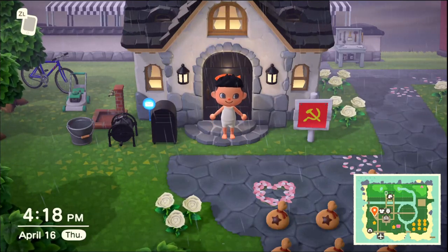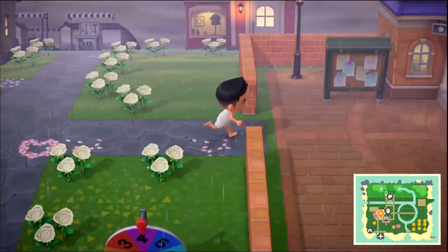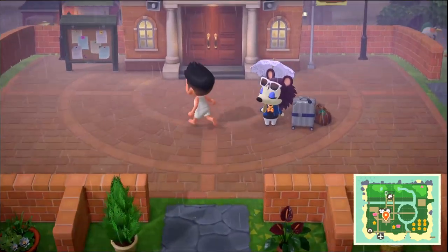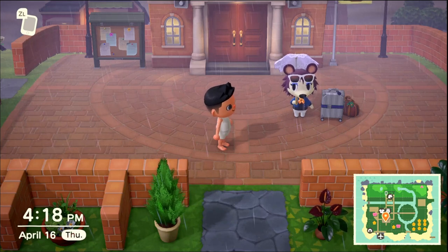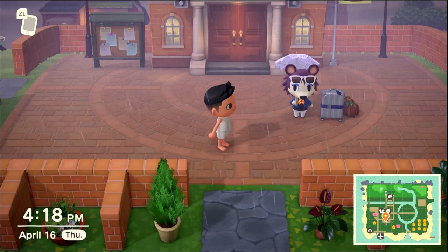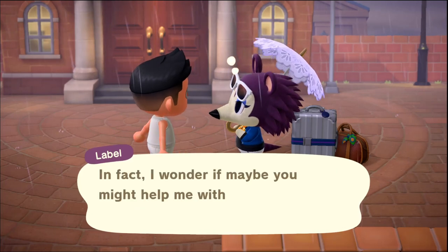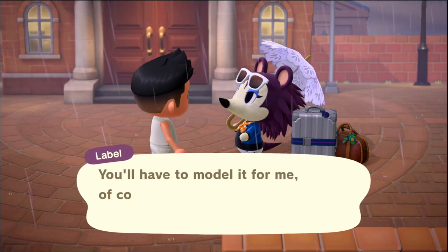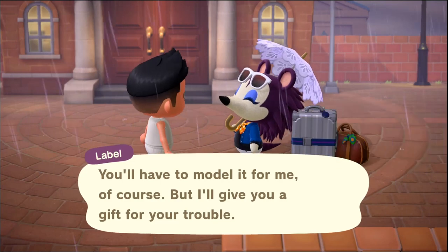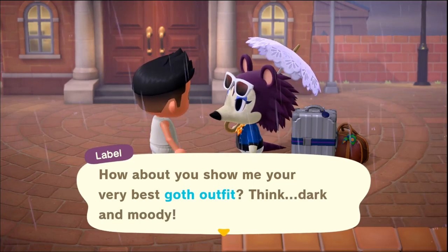Good morning everybody, it's Caleb here. We're gonna be doing some stuff in Animal Crossing for the day. I hopped on earlier and checked the turnips - the PM turnips were underwhelming. We got Label here, so that's what we're gonna start off with. She calls a specific fashion theme and you change into an outfit that matches it, and she gives you a gift. Let's get to it - she wants our very best goth outfit.